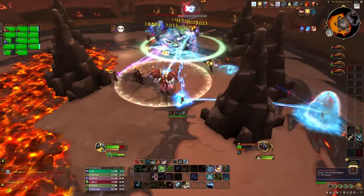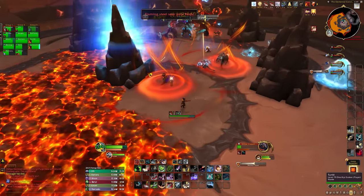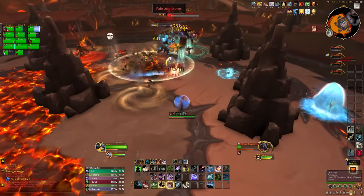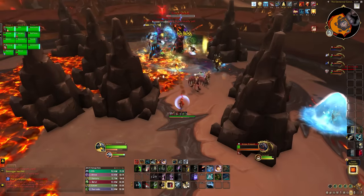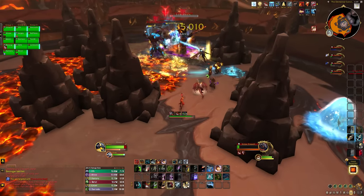Every single boss also deals heavy, constant raidwide damage when they die, so you have to kill them all at the same time or as close together as possible. On Heroic mode, Earthen Pillars deal constant raidwide damage, so you have to destroy them when you can, and the Meteor Axe big circles have to be soaked separately. You can't stack them up due to a new debuff in Heroic that will one-shot you.